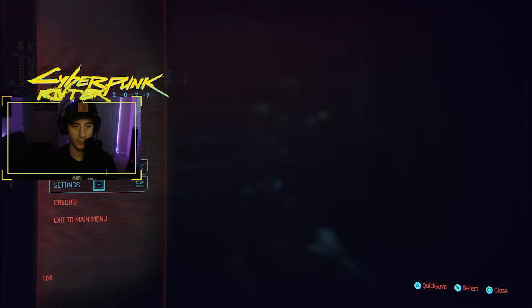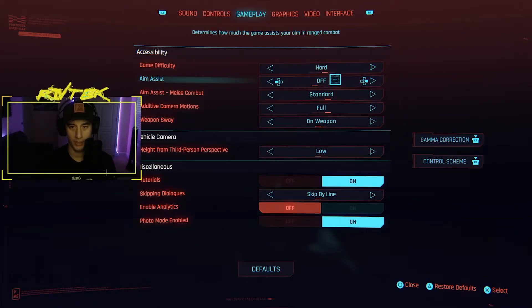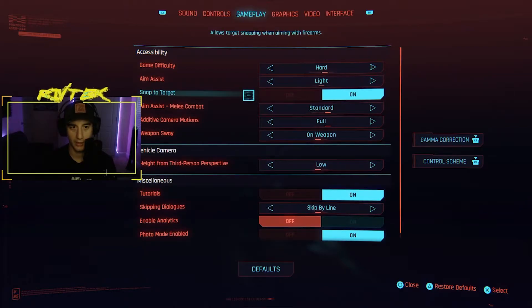Alright, now I'm going to go over targeting. Go into settings, then gameplay. You have aim assist options: light, standard, and aim assist off. Aim assist off means you do everything manually — it won't lock on or snap to targets at all. With light aim assist, you need to be closer with your cursor to lock on. Snap to target means when you ADS it'll lock on to the person. Standard tracks them across a wider distance.